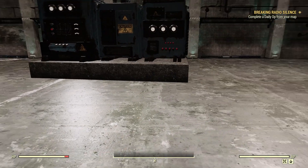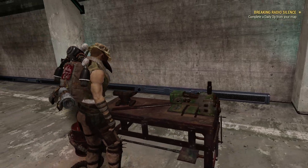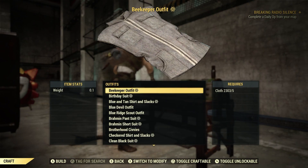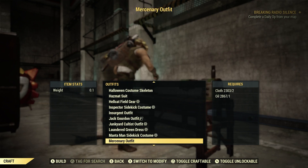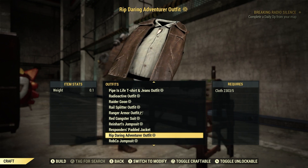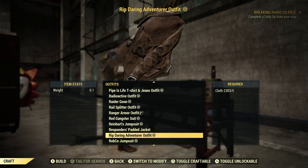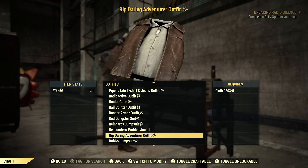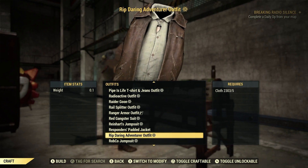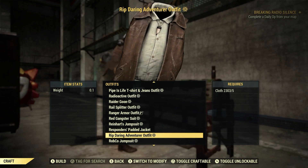Let's go to our armor workbench — that's where we would craft it. Let's go craft, down here to outfits, and we'll go down to the R section. There we go: R.I.P. Daring Adventurer Outfit. It will cost you five cloth to craft. Pretty cool. I don't believe it comes with a hat or a piece of headwear — I think it's just the outfit alone. I like that little pendant there.